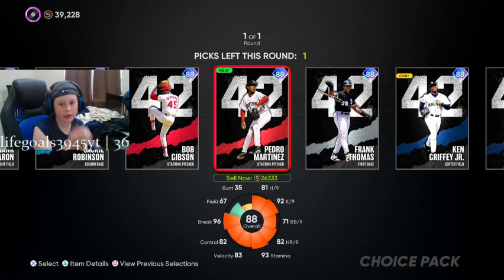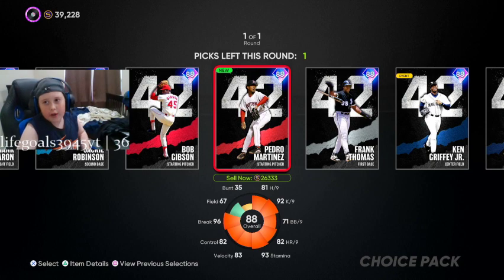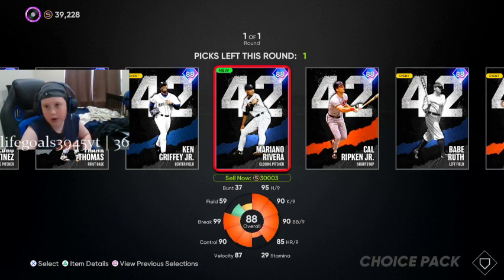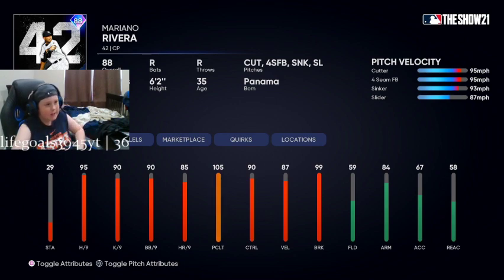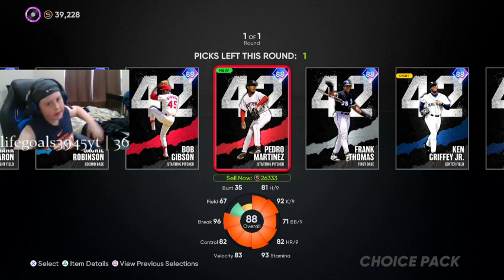Welcome to the stream — we are recording a video for YouTube. This is MLB the Show 21 by the way. I'm kind of leaning on Pedro. Chat, which one should I take — Pedro, who has the fastball, changeup, slider, sinker, curveball, or Mariano Rivera with the cutter, fastball, sinker, slider? I'm going to bring my brother in here.